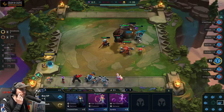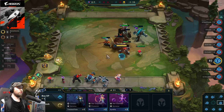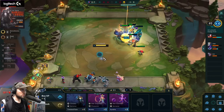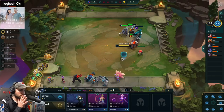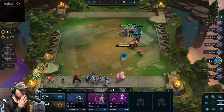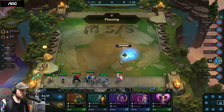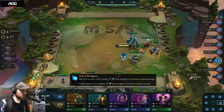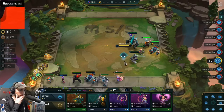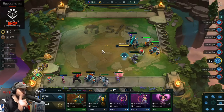Do they heal the same way? Yes. A full item. Ahri — 2 cost. Rebel Mystic, Star Guardian, Sorcerer, Ahri again. Niko. Void requires 3. Tier 4 units — twice.